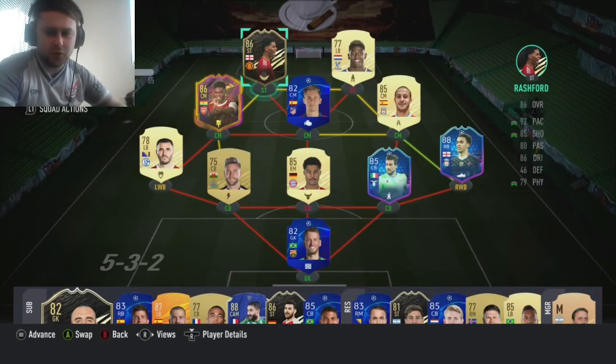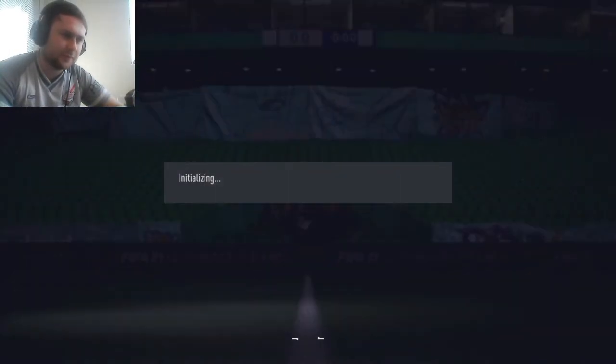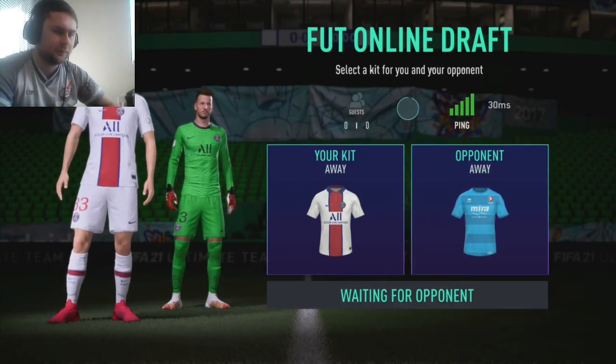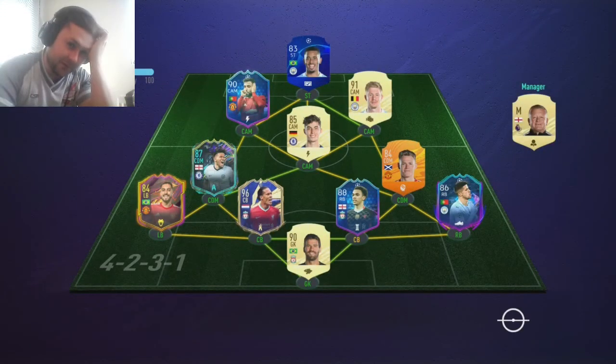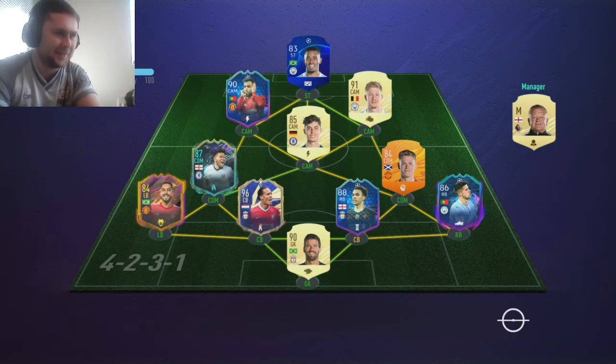Shout-out to Mark - thanks for that - as we dive straight into his first game. Squad's looking absolutely delicious. We're in trouble - the first opponent has got 100 chem. He's got McSauce man of the match Trent - the same Trent as us - and team of the year Van Dijk. He's looking at us thinking what a team we've got. He knows it's a free win. He must think it's some sort of video.